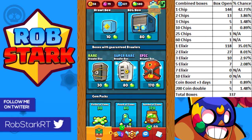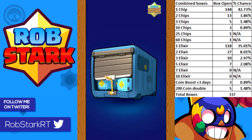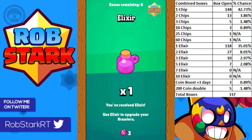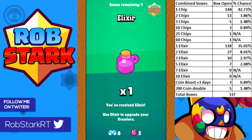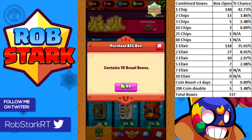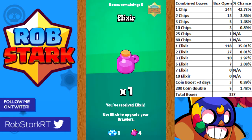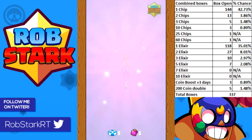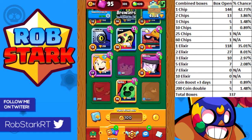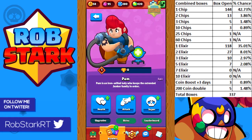I compiled all the data from my box openings and my friends' box openings and found the percent chance for each chip and elixir drop. For one chip or any common brawler you have about a 42 or 43 percent chance, then it drops a lot from there. For rare brawlers it's about 4 percent, super rare about 1.5 percent, epic about 1 percent, and for mythic and legendary it's under half a percent by a good amount.